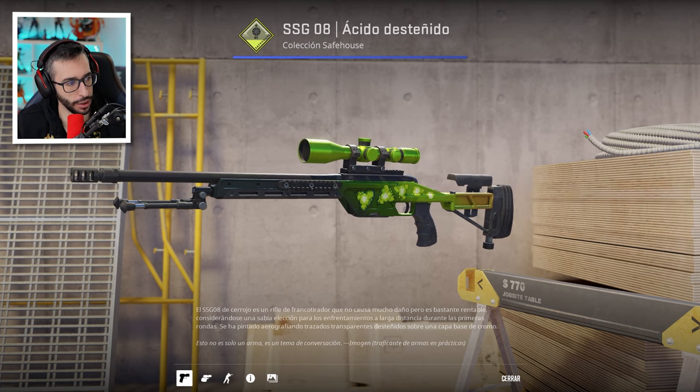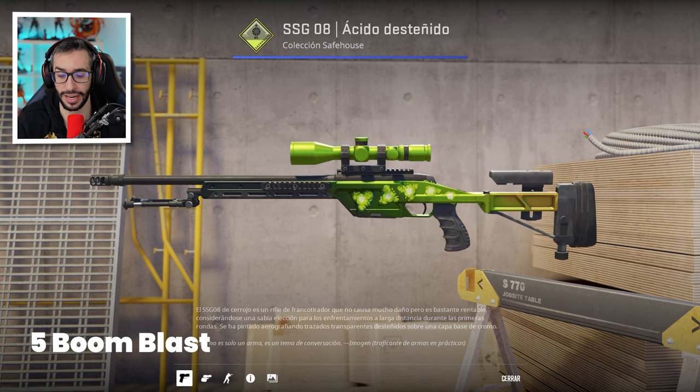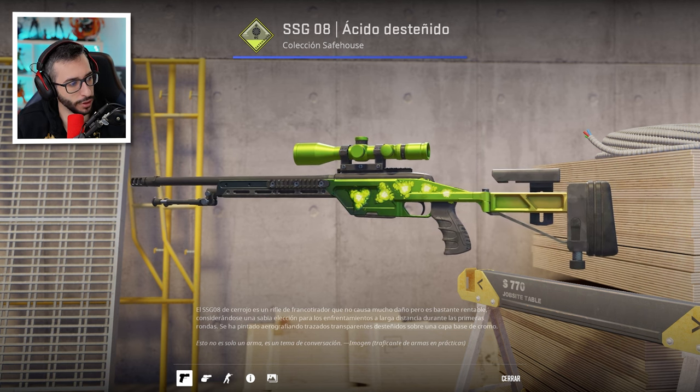Tenemos esta SSG Acid Fate con 5 Boom Blast. Lo mismo que la Horro, pero me resulta mejor porque están todas muy juntas. En la Horro estaban divididas, y era algo raro desde mi punto de vista.